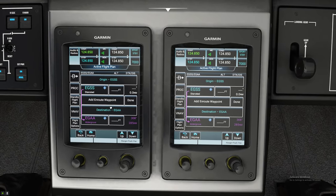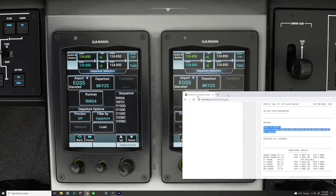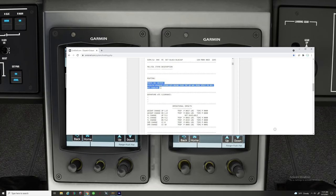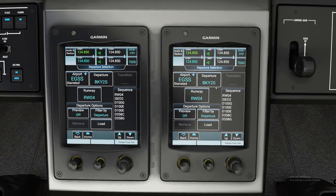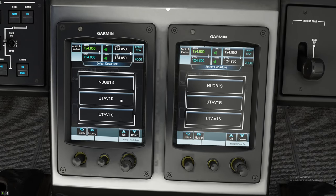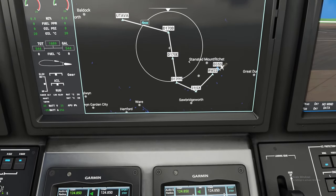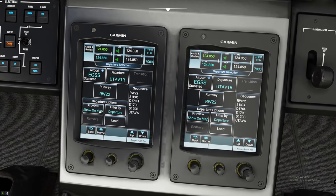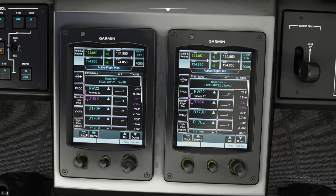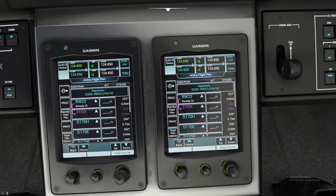The next thing we need to do is enter our departure. We hit Procedures, then Departure. Looking at this, we are going to be taking the UTAVA 1R departure. We go to Departures, scroll down to that departure — it's Runway 22 as we are leaving. If you want a cool preview, you can hit Show on Map and it will show you a nice little preview. Before you do anything else, make sure you hit that off and then hit the Load button. It will then load that into your flight plan. As you can see, there are no flight restrictions, so we are going to show you an easy way to get those.